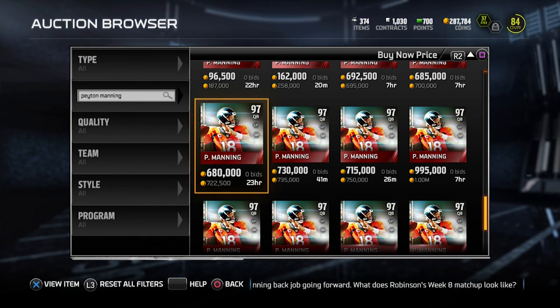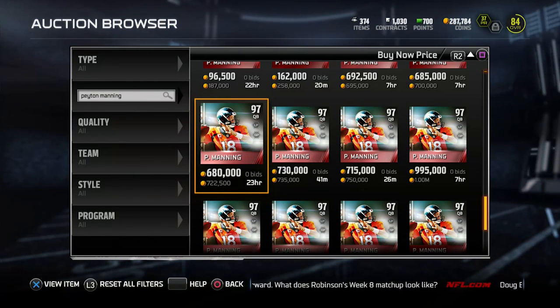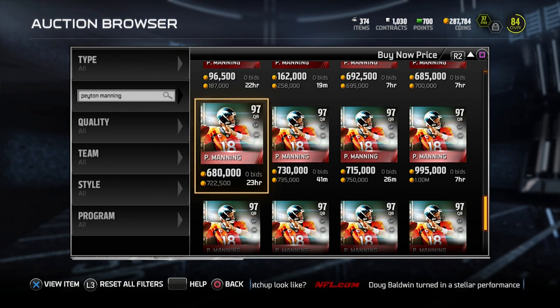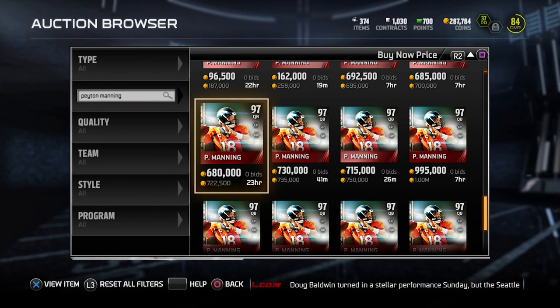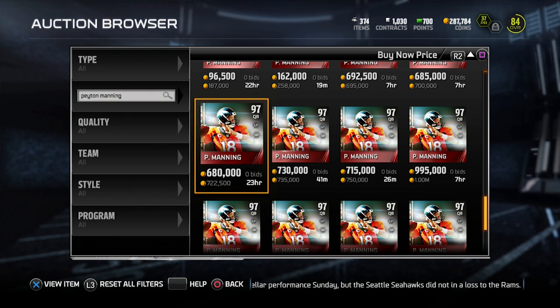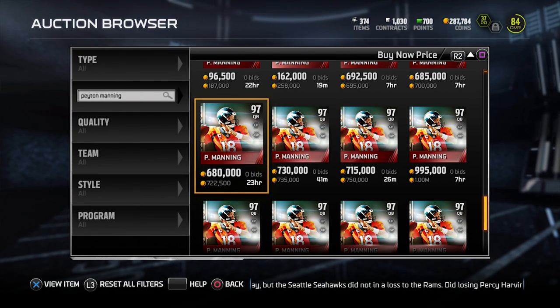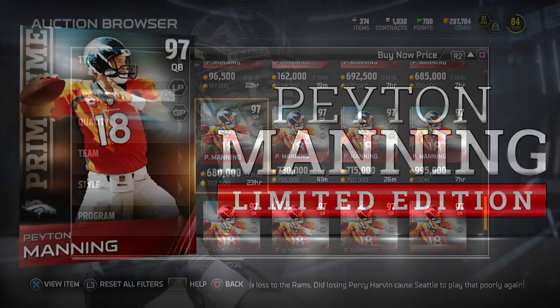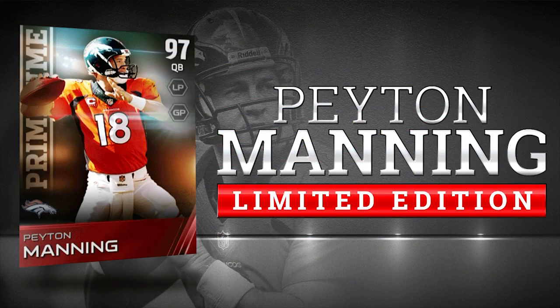Definitely hop onto the game and try your luck at pulling this thing, because if you do pull it, it is going to make you a ton of coins if you decide to sell it. Or if you want to keep it, you're going to have the best quarterback in the game — there's nothing wrong with that either. Anyways, I hope you enjoyed this quick review. Good luck in pulling it today. I want to see if you guys receive this card in one of your packs, so let me know in the comments section below. If you're new to the channel, make sure you hit that subscribe button so you know when I put out a new video here on Madden 15 Ultimate Team. Thank you guys so much for watching. Good luck in pulling Peyton Manning, and I will talk to you again soon.